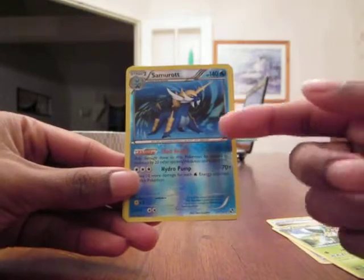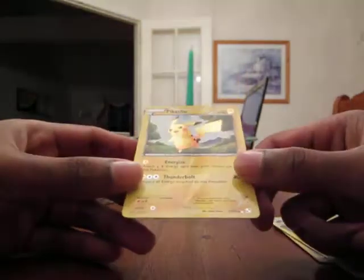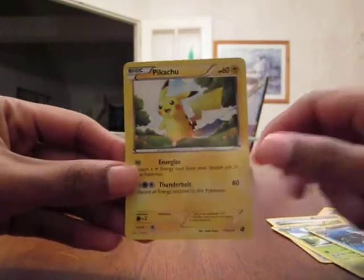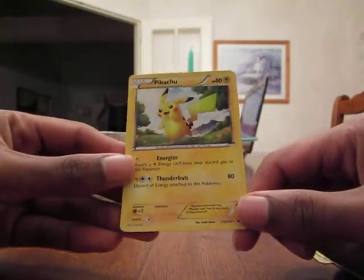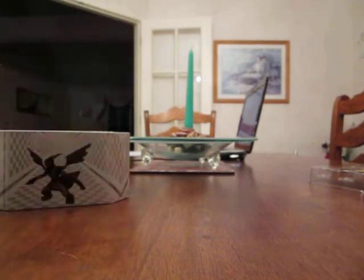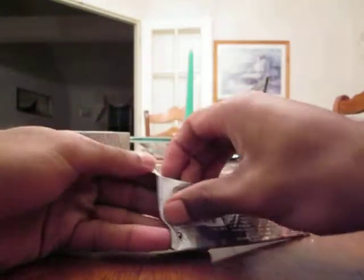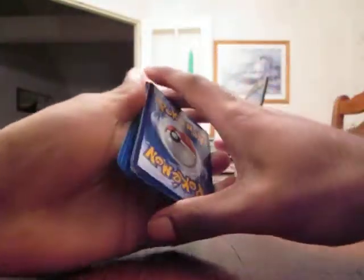Simisage, Samurott - that's the one I need in holo. Oh my goodness gracious me - I couldn't have asked for a better pull. Secret Rare Pikachu! That's sick. There's that little thunderbolt there in the middle of the card. It's numbered 115 out of 114 - that's amazing. So what a start - that's one of the four cards I needed. I mean, I had hoped for one of those four cards, but I can't believe I got that one out of all four.